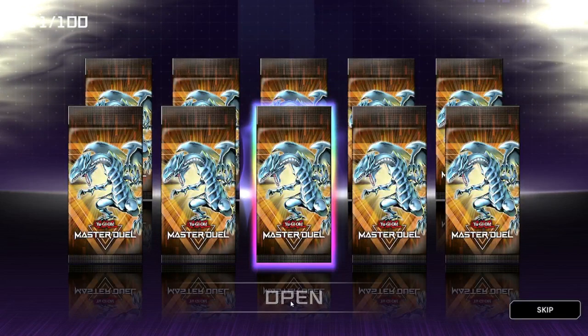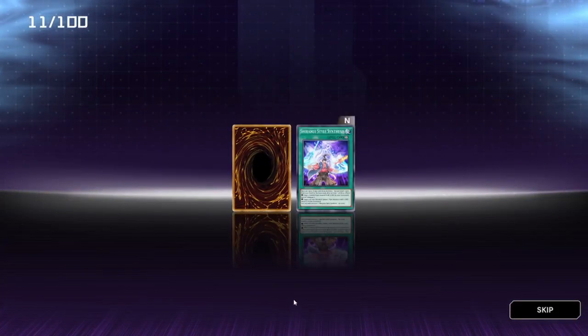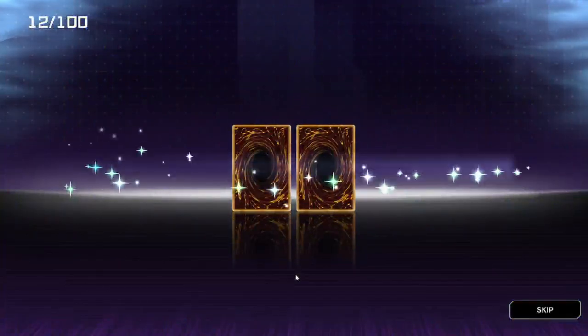Alright, next 10 packs. We have an Ultra Rare — let's go! Give me a synchro. I know I've got plenty but... Castle Gates. I've seen this actually — I swear that's in 5Ds. Obnoxious Celtic Guardian, nice. Rocket Pilda — I'm not too sure what that's about.